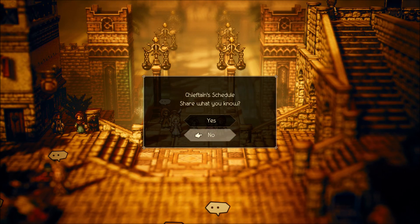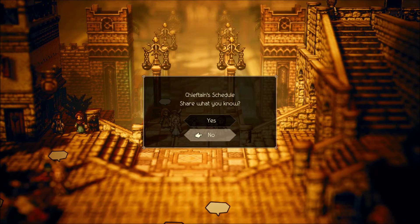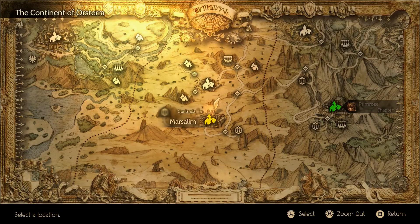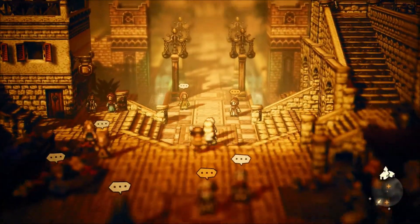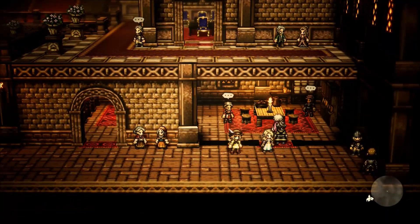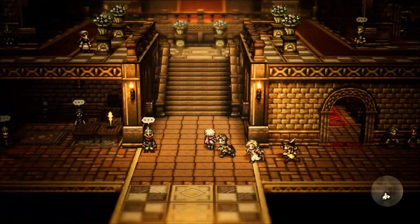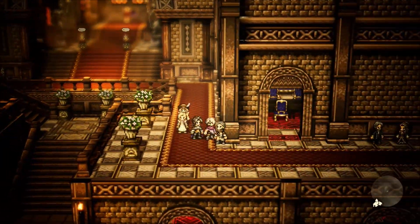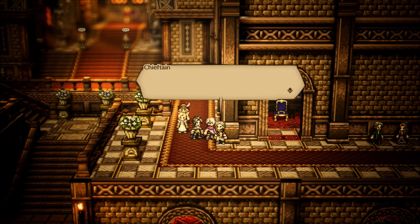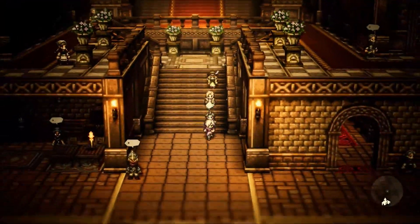So this was the chieftain's schedule. Where was this guy? The chieftain's schedule — man, I just got that too. So this was the east wing of the palace up here. Is it this guy up top? Yeah, okay, it's that guy. So there you have it — that is the information we need to complete this quest.